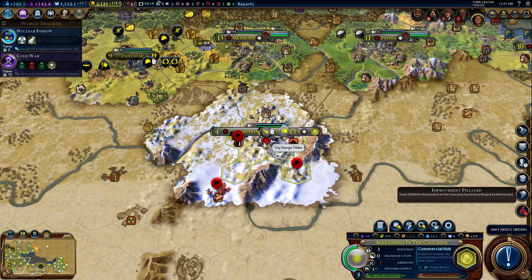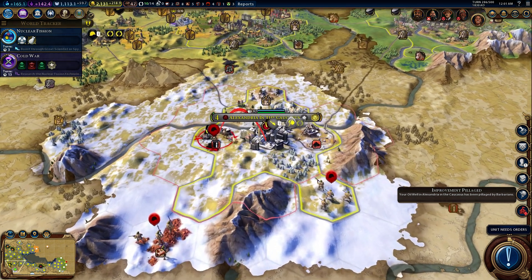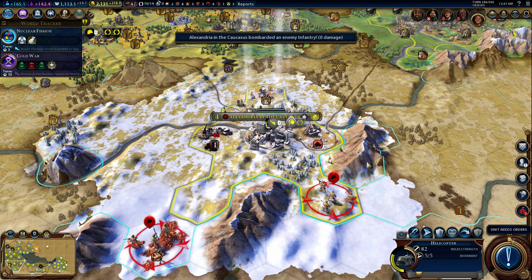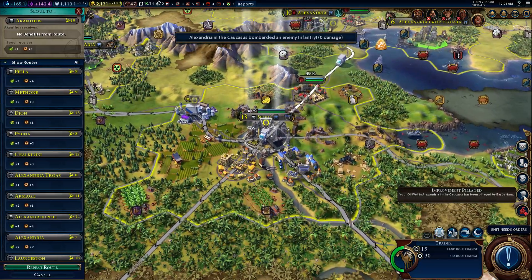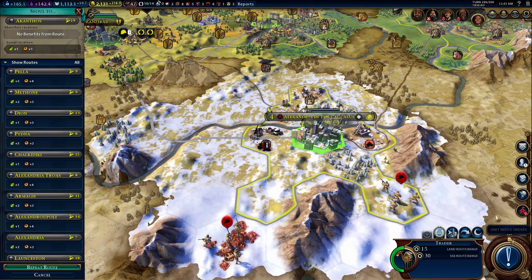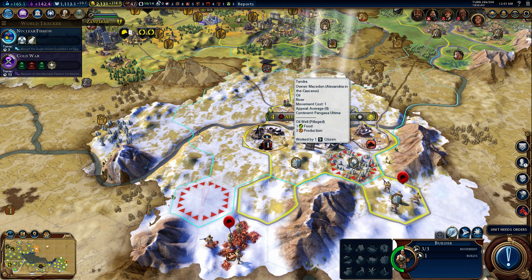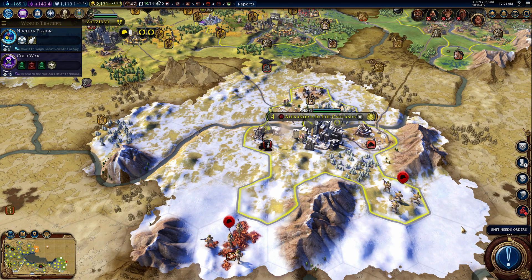City ranged attack - let's do this. That should destroy them. Our helicopter can stay here and heal a turn. The builder's not doing anything yet. We knew they would do that. I think we're actually safe. I think this guy is safe if he comes here and repairs, then moves back next turn.